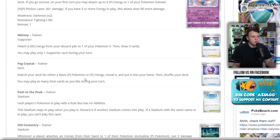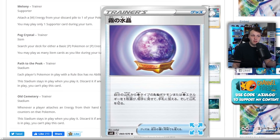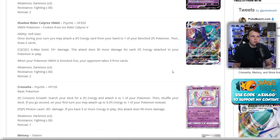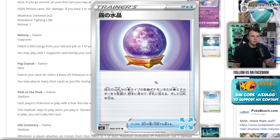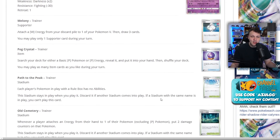Fog Crystal lets you search your deck for either a basic Psychic Pokémon or a Psychic energy, reveal it, put it in your hand, and shuffle your deck. That combos insanely with Shadow Rider VMAX — it's basically a reprint of Nest Ball but for Psychic Pokémon. When you're printing a super powerful Psychic Pokémon that wants to find basics and energy, this card is 100% going to be played in the Shadow Rider VMAX deck. Any card with two very good uses and basically no drawback is always going to be strong.